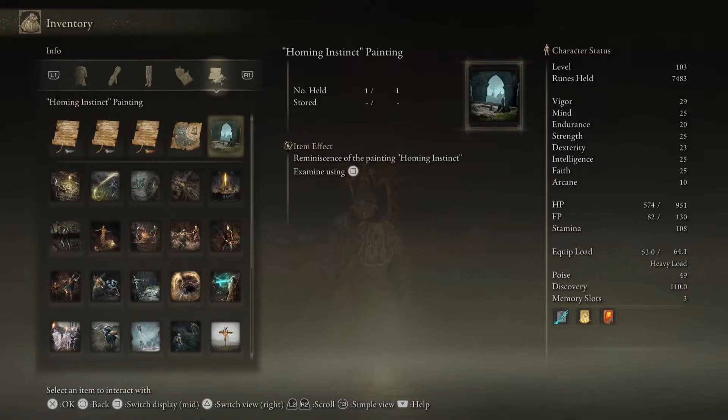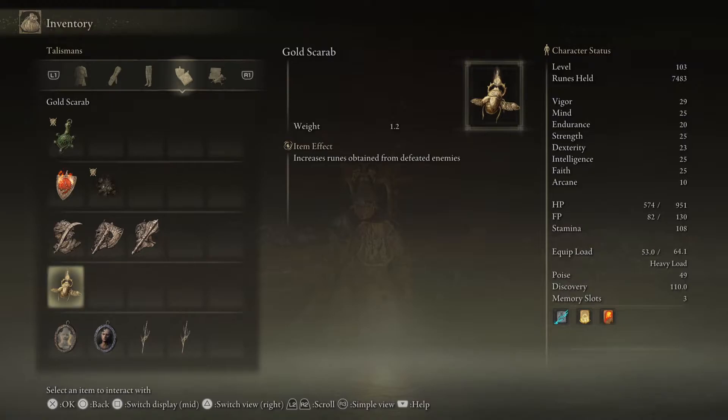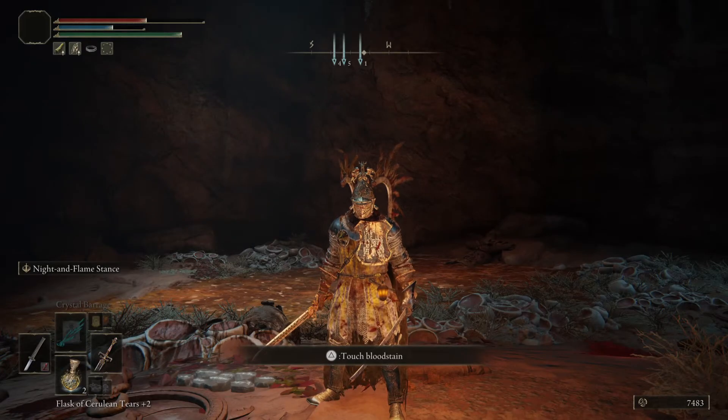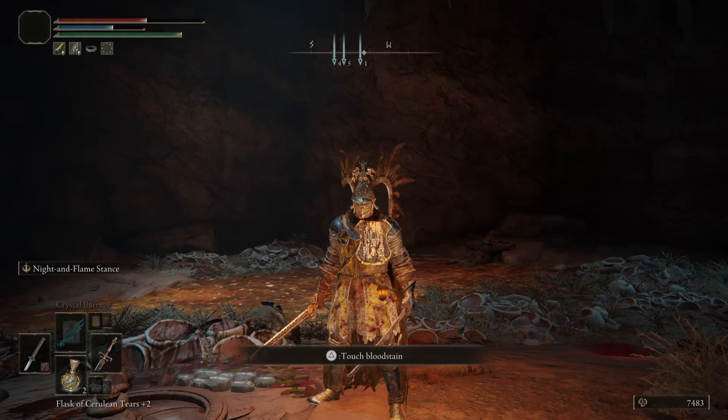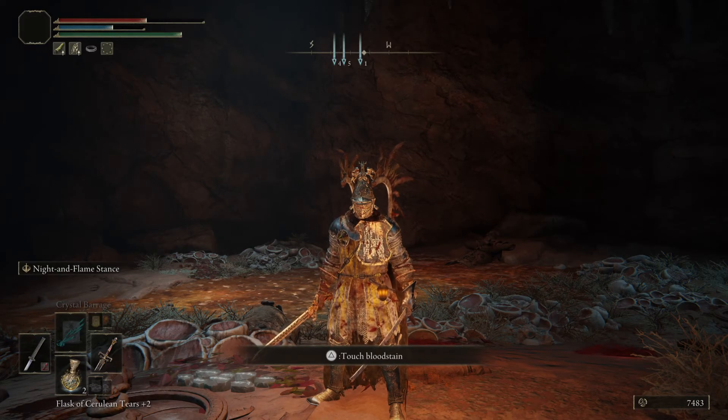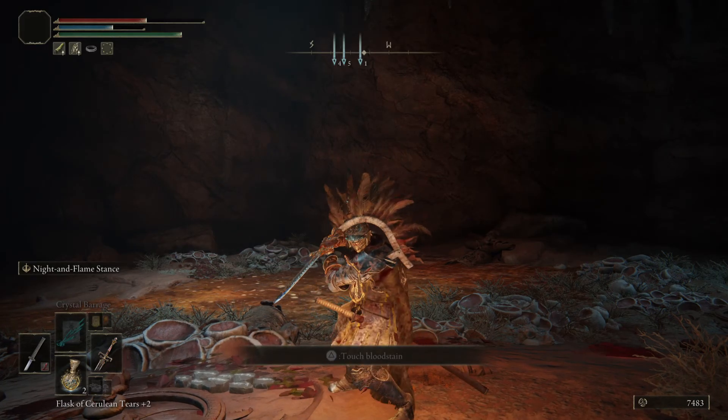It's a talisman — I kept saying relic, but it increases the runes obtained from defeating enemies. It's a great item to use if you want to level up. So that's how you get the golden scarab. With Elden Ring, if you are a magic user you'll be able to defeat a lot of these bosses very quickly. If you have any questions on where to find this item, let me know in the comments below. Until next time, take care — peace!